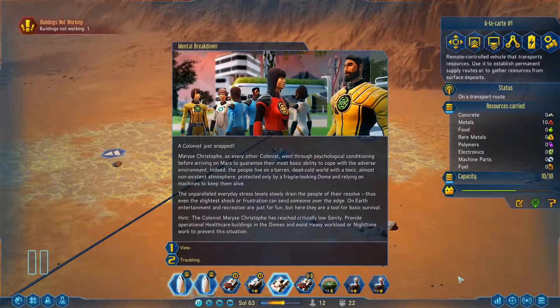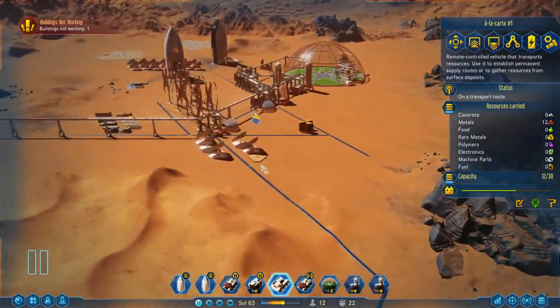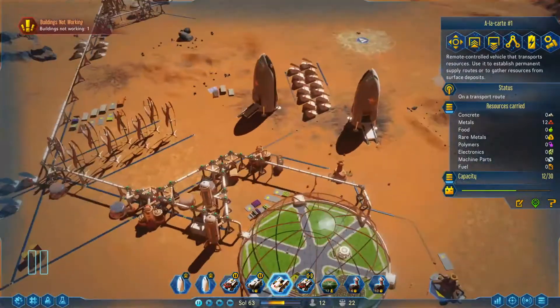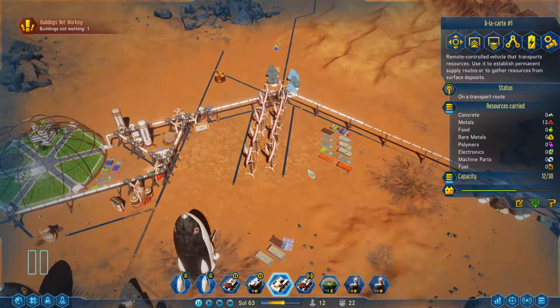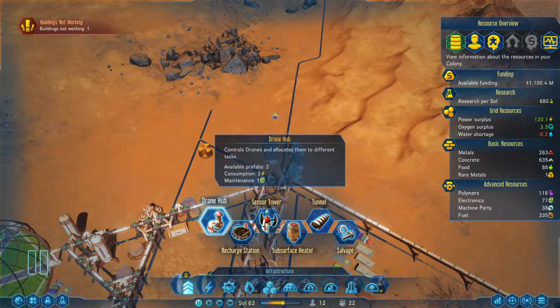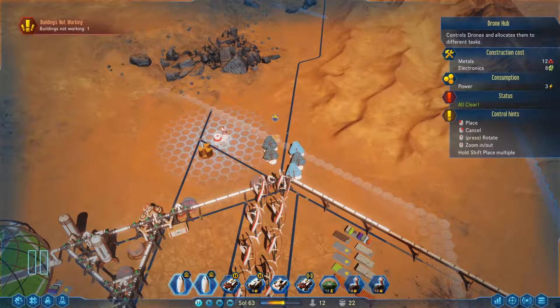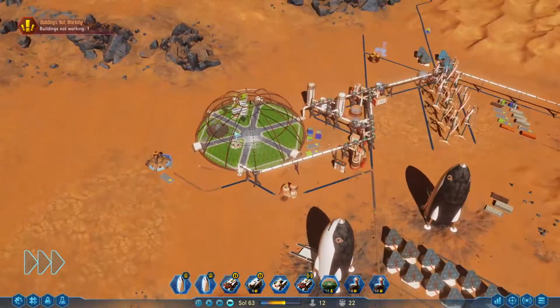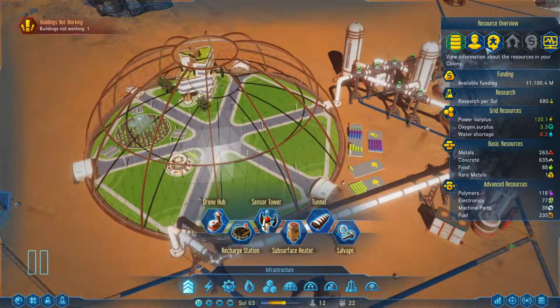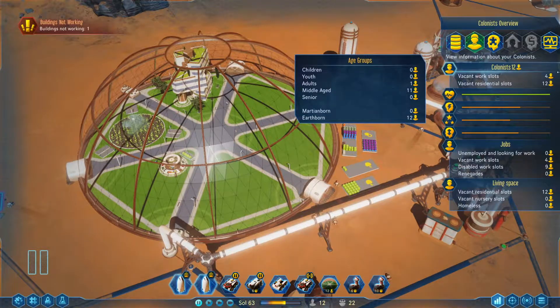Oh, a colonist just snapped — wow, that's troubling. We're gonna have to do some fixing. I do have a prefab available, that at least covers that. We've been so busy on our tunnel building — we have 12 vacant work slots in residential.